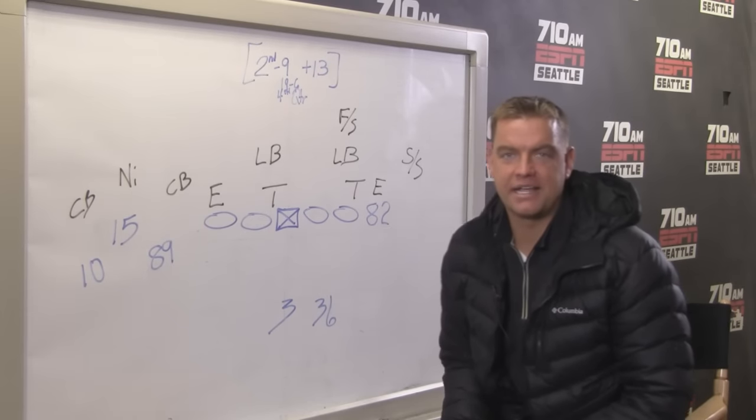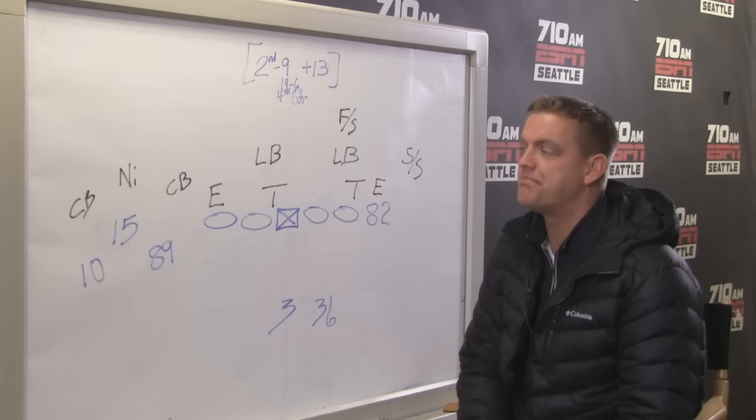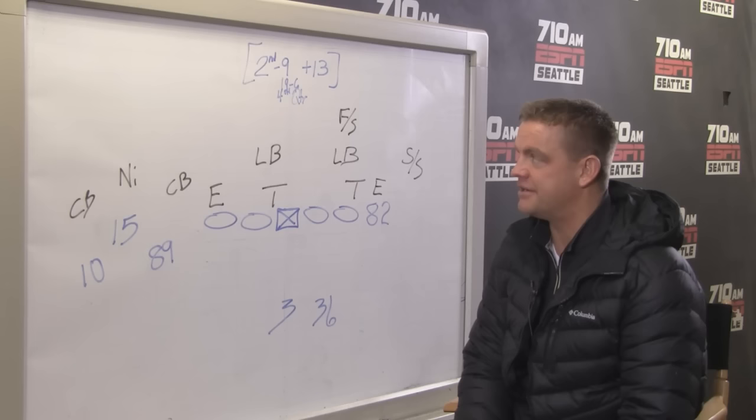Nothing better than a little Chalk Talk in the new year — playoff Chalk Talk at that, a little Football 101. This was the touchdown pass, the final touchdown in the red zone for the Seahawks. It put the nail in the coffin against Detroit, up 19-6 in the fourth quarter.